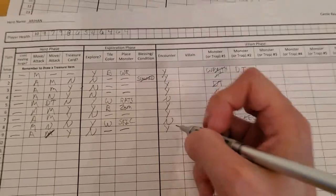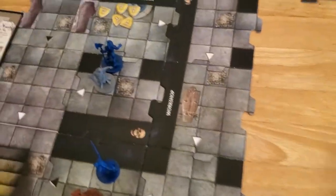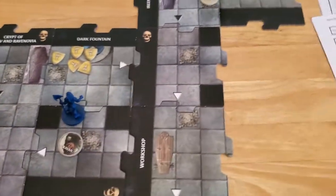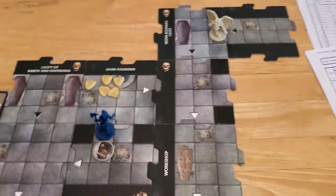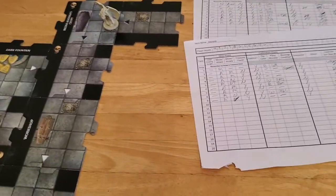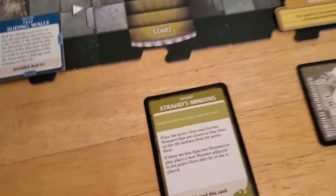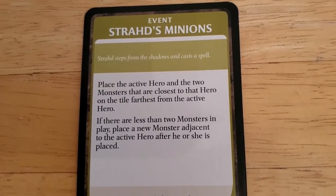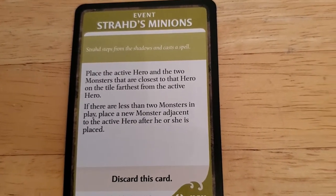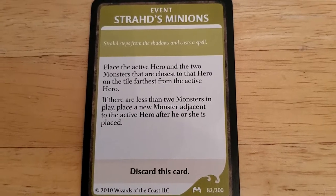At the beginning of our villain phase the young vampire transforms back into Kavan. We have to burn so many turns — there's no way to get rid of five hit points off that thing; you can't live that long in this game. Now we play our encounter and we can't do anything about it — we don't have five experience anymore. Strahd's Minions: place the active hero and the two monsters closest to that hero on the tile farthest from the active hero. If there are less than two monsters in play, place a new monster adjacent to the active hero after he or she is placed.